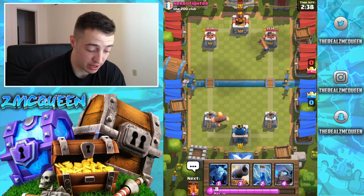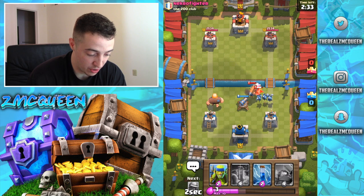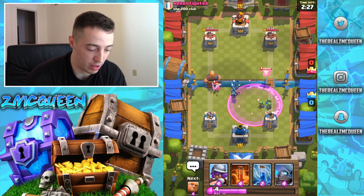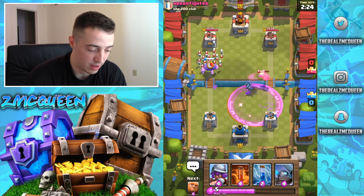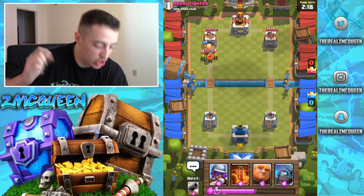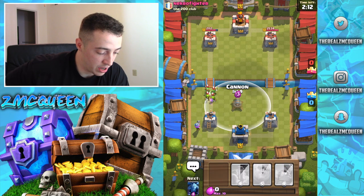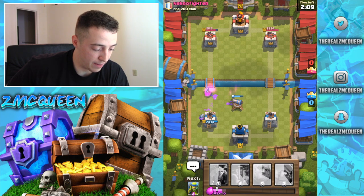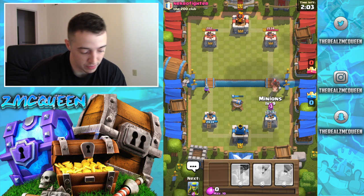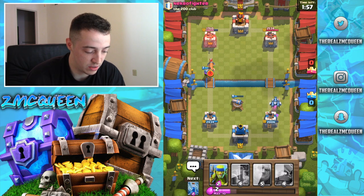This is going to be great because we're going to show you the power of the cannon. I'm going to bring these spear goblins down to get melted by that baby dragon, because that's what we do. We're going to place musketeer back here and then place cannon. The reason I placed cannon down there early was because he played three elixir for that as well.